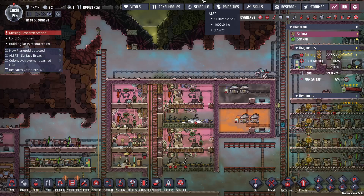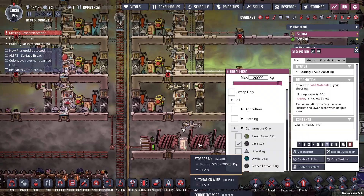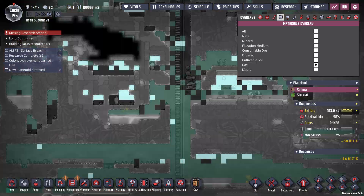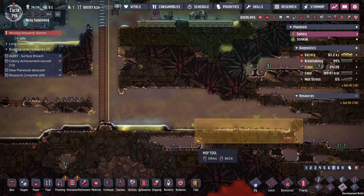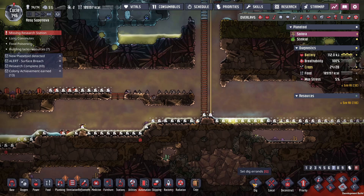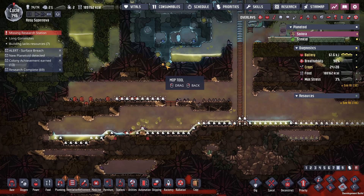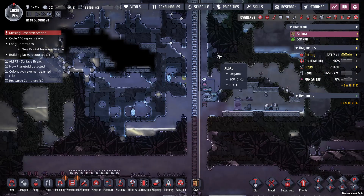They're gonna get some eye irritation when they're in there. I thought about building it where they have to go in there with suits, but I was afraid of them dropping the food outside. My researcher is doing research things again. I should have coal now. Let's rejigger the power — I don't need these coal generators anymore because all of this runs up to the natural gas generators now that those are running. I think I figured out what's going on with the air — there's all this outgassing down here. This is only pumping polluted oxygen, so the carbon dioxide level is not coming down. Let's try to mop all this up and stop all this from outgassing.